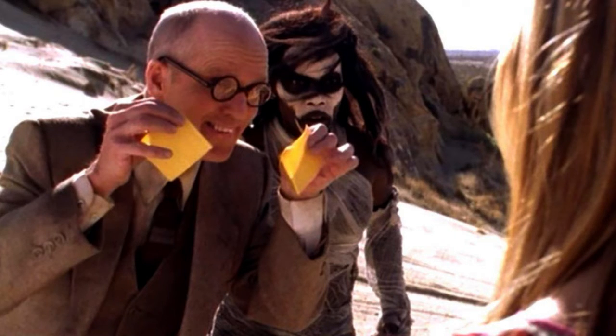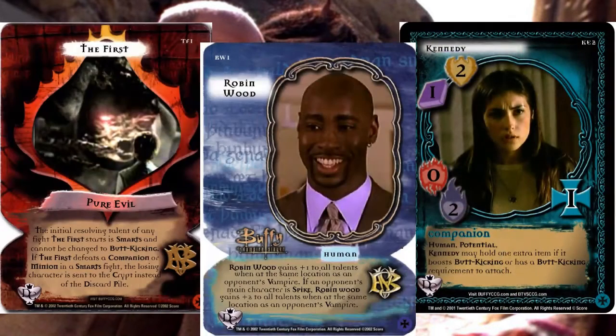Following the dream cards to round out the broken link cards, the contest continued with characters that would be prominent in later seasons, like The Potentials, Robin Wood, and The First. After that, the weekly contest focused on specific episodes.